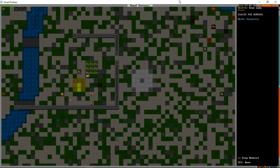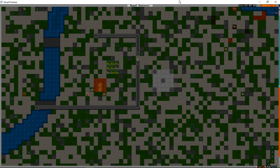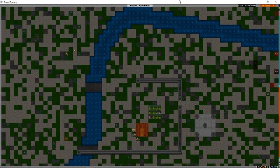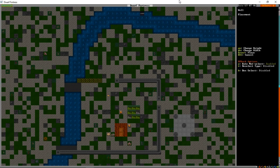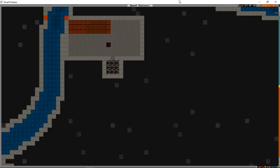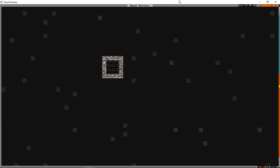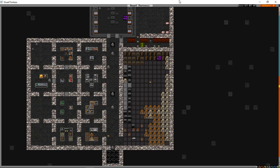We press Q and X to remove the wagon - same way we removed the extra butchery. The reason: it provides a couple of logs but is serving as a meeting hall right now, meaning people just gather around it when idle. We also need to finish our wall - not to stop armies, but to stop wild animals wandering in and killing our stuff.